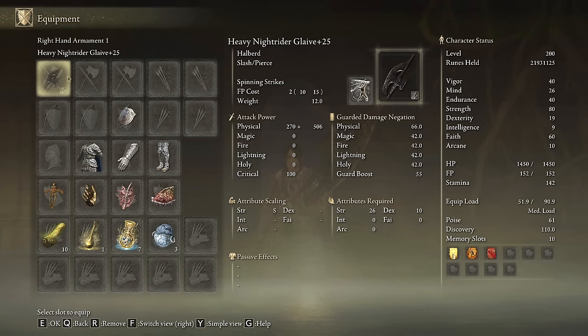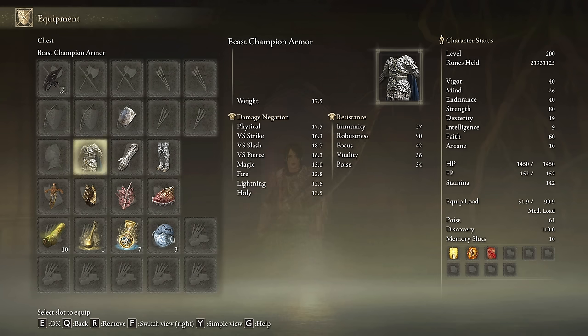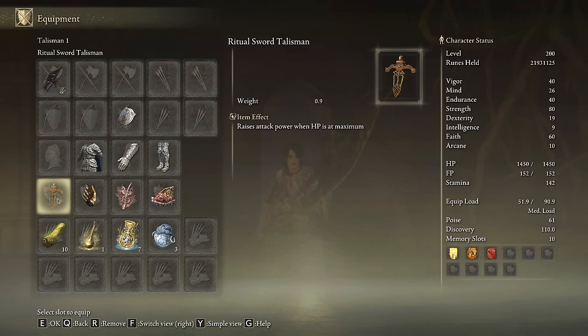The Knight Rider Glaive must be upgraded to plus 25 with the Spinning Strike Ash of War on the heavy affinity. We are going to use the Clawmark Seal to get the most out of Bloodflame Blade and to cast our main buffs. I'm going to be using the Beast Champion Armor Set with the scale gauntlets to have enough poise so my attacks won't get interrupted, but as I always tell you, the armor set you prefer is just fine.